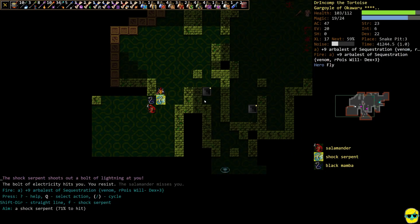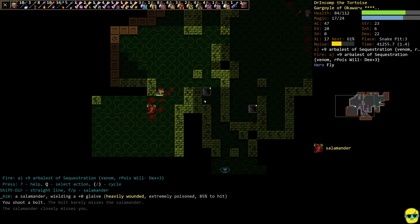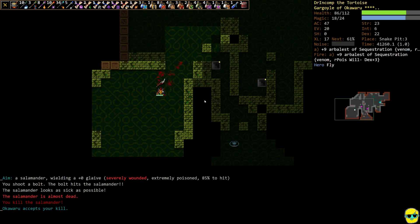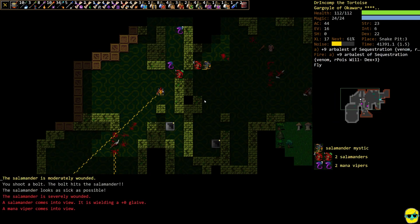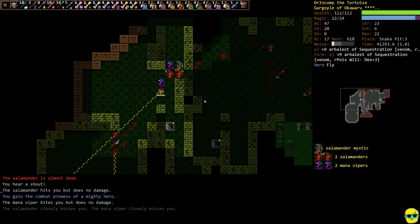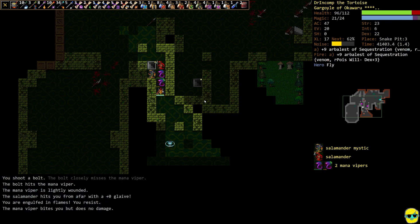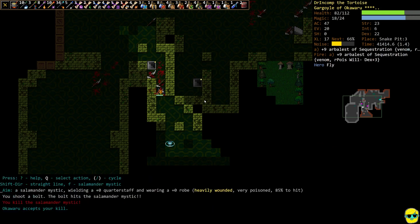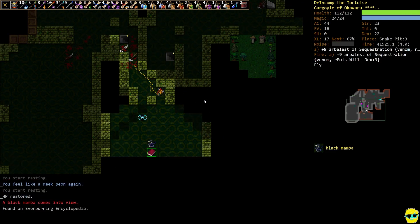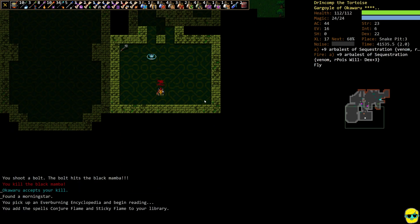What you want to do is just not be near a zot trap — don't fight near it if you can, because you don't want somebody to step onto it and wreck you. I'm using heroism and finesse right now because that shock serpent can just end up doing a bunch of damage. Mana vipers — do not sleep on them, they hit hard. Everything we're looking at right now has potential to hit us hard, so we use a choke point to clear out this room.